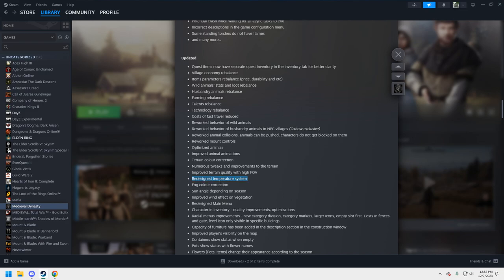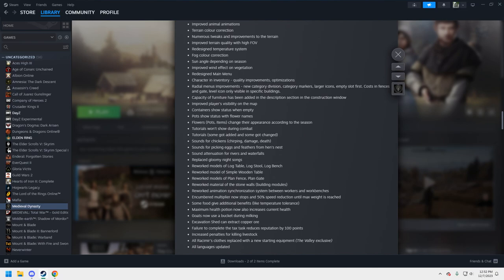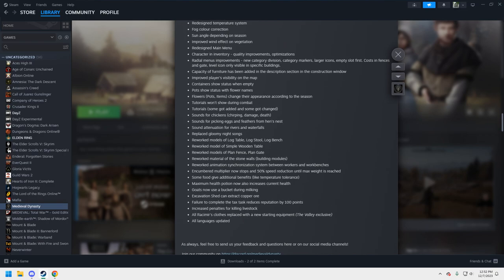It's not super in-depth but it's in-depth enough — they've done a pretty good job on the puzzle pieces here. Capacity of furniture has been added in the description section. Tutorials won't show during combat, which is good. There are new sounds for chickens, and the gloomy night song has been replaced. The excavation shed can now extract copper ore, and goats now use a bucket during milking. The encumbered movement multiplier now stops at 50% speed reduction until max weight is reached.